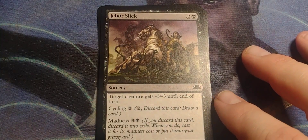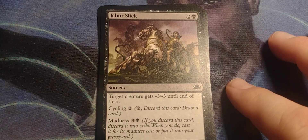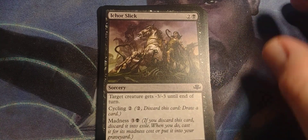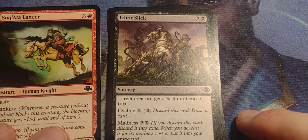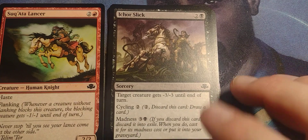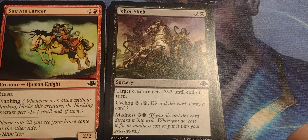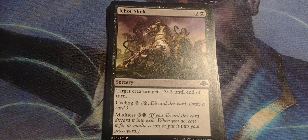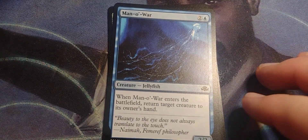Ichor Slick would be at best a good nuke spell. It would actually team up well with the Sakwata Lancer — give one of their big creatures minus three minus three, like a 5-5 becomes a 2-2, and then attack with the lancer, so they lose another one from flanking. That'd be rough. So there's your little combo of the day.